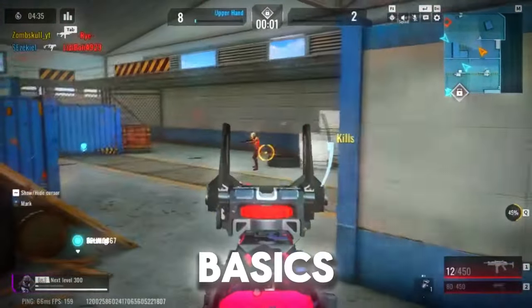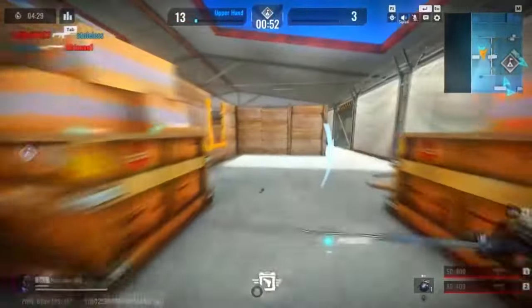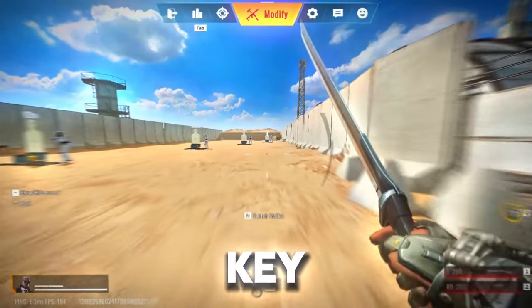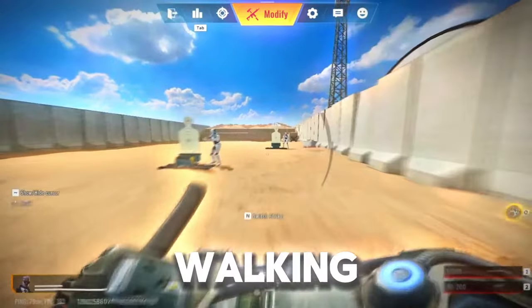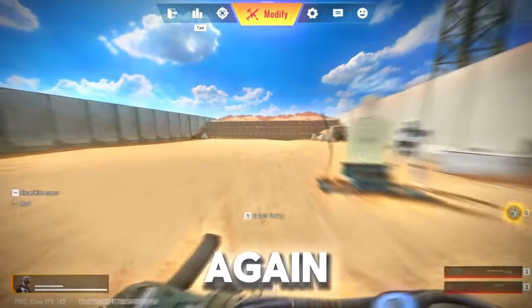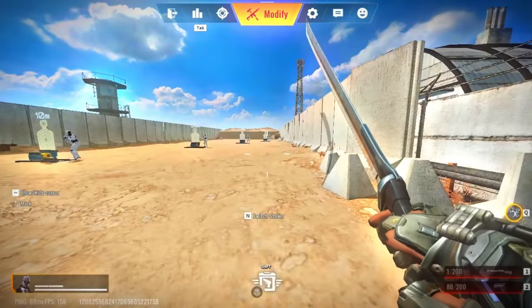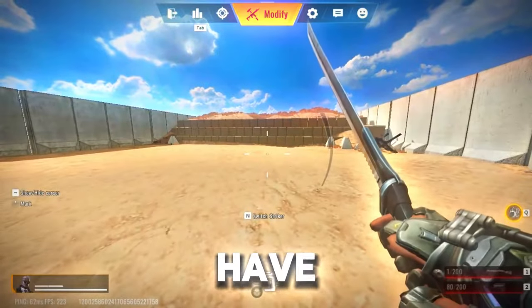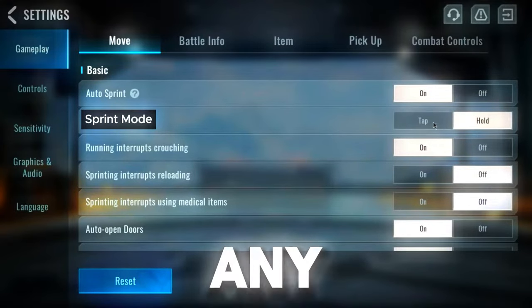Alright, let's start with the basics. Tip number 1: understanding the movement. The movement mechanics in Bloodstrike are a bit complicated, but you will get used to it as you practice and understand how it works. If you have the auto sprint setting turned off, whenever you hold the W key your player will start walking, and when you press the Shift key once your player transitions into walking a bit faster, and you have to press Shift again to sprint. To make it easier, turn on the auto sprint setting — now when you press Shift once your player will sprint instantly. Remember that you have to press Shift, not hold it, as it is set to toggle by default, and there is no setting available to change it to hold like in other games.